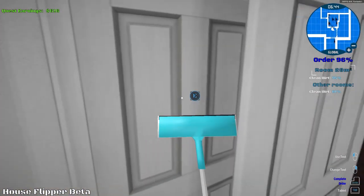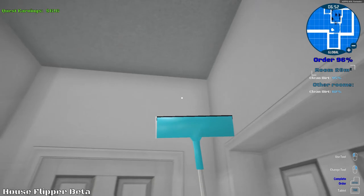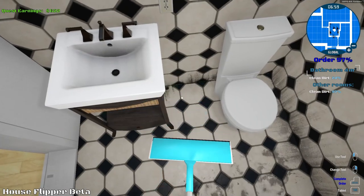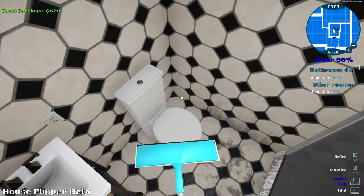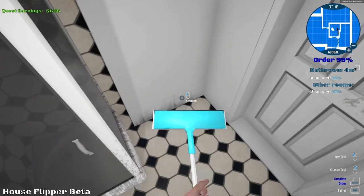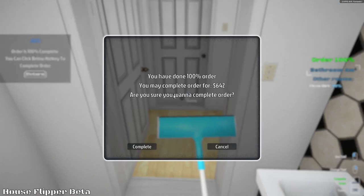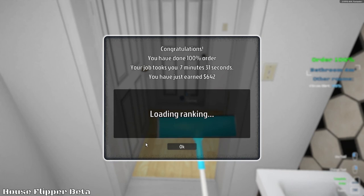Go upstairs — we're 96% complete now. Looks like there might be — ah, there we go. Bathroom — look at this, filthy and disgusting. Obviously this probably isn't the main part of the game, but you've got to start somewhere to make money — you're not going to start with a ton of money. Shut that door — clean everything. Oh yeah, 100%! Order complete — you may complete the order for $642. Sure you want to complete? Yes! 7 minutes and 31 seconds — we get a ranking for some reason.